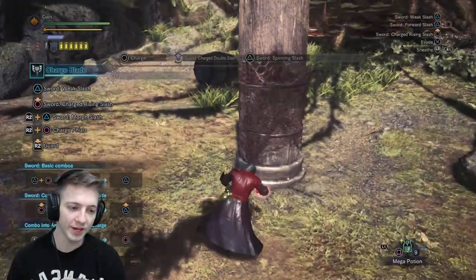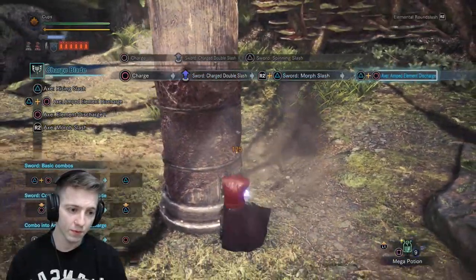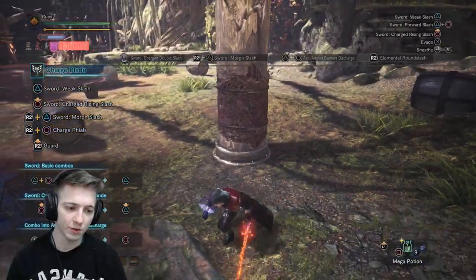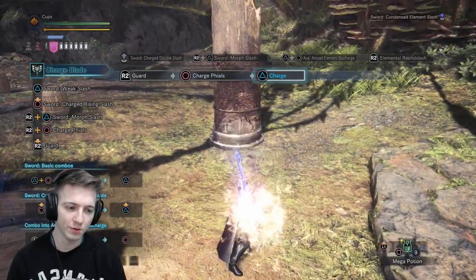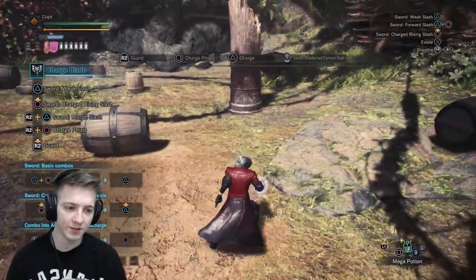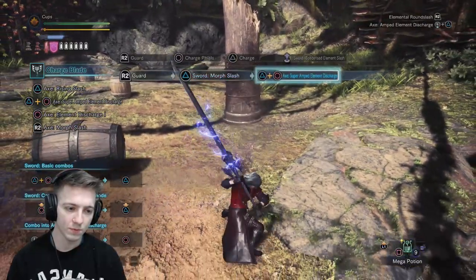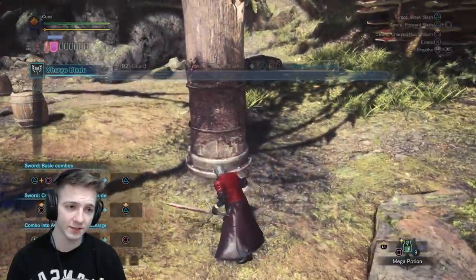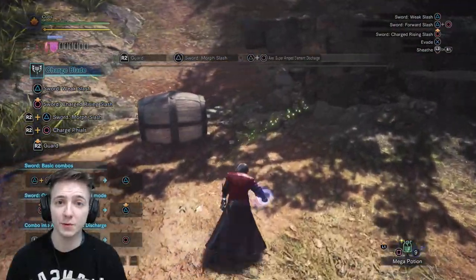Decent damage, good crit. It's got a really long stretch of blue sharpness, which is great because you'll burn through sharpness pretty quickly. You can see the sword glows red and kind of glows in your hand — it's pretty nice. This animation is really cool — there are runes on top of the sword. And here's the super amped elemental discharge. Very cool stuff. Decent damage: 296, about 70 damage per phial. Some builds can get up to 80 or so, but that's just the build I wanted to show you guys.